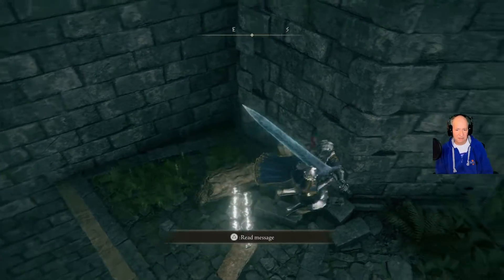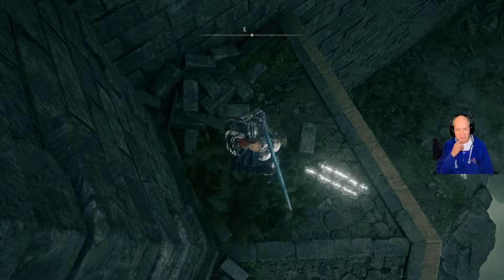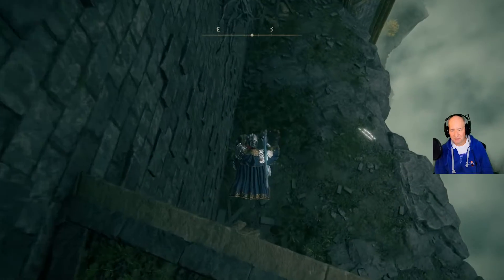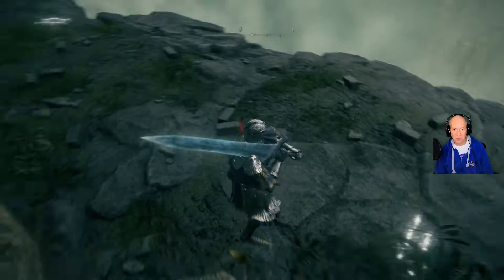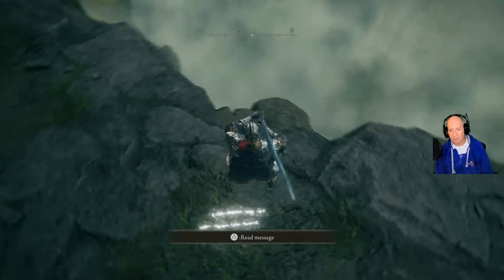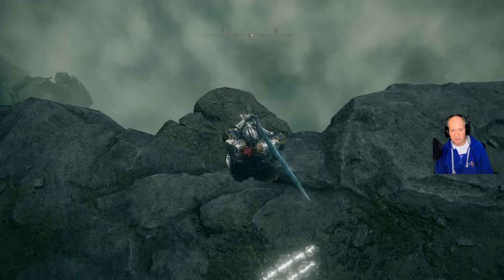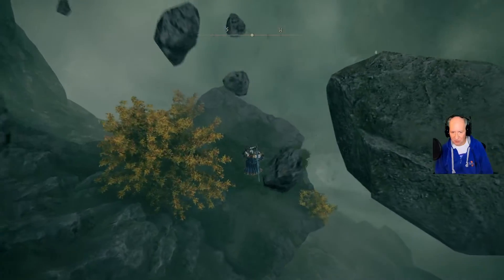Don't let anyone tell you to jump — don't do it. You want to walk off again here carefully. Then just look down — right there you can see some more. Walk off. That's supposed to happen, it's all good.